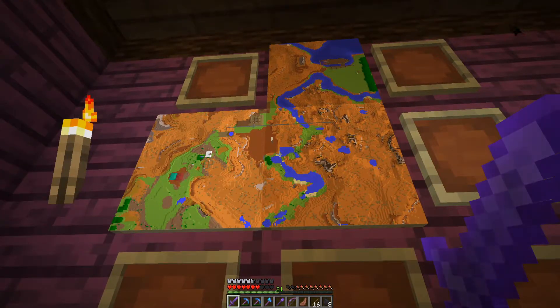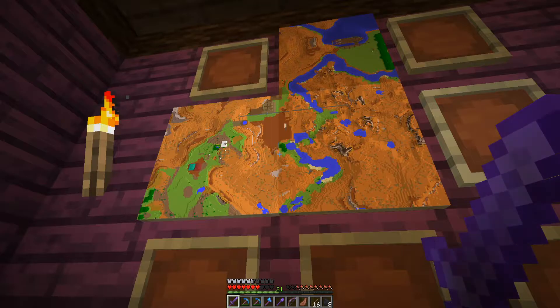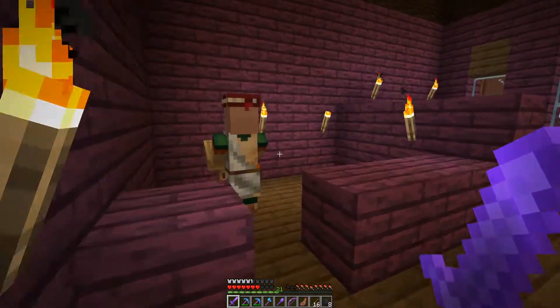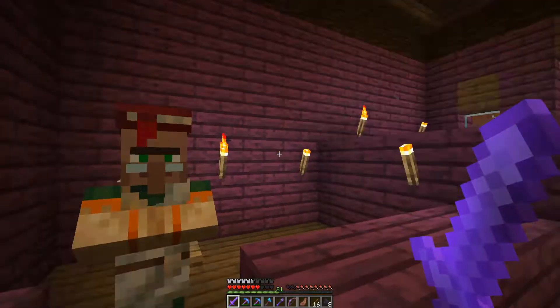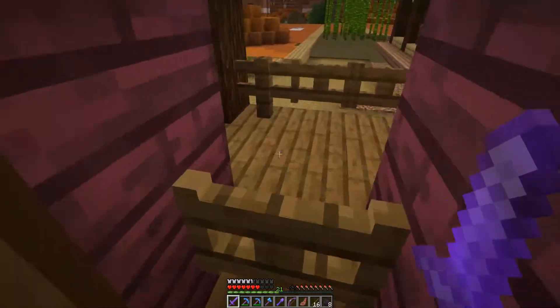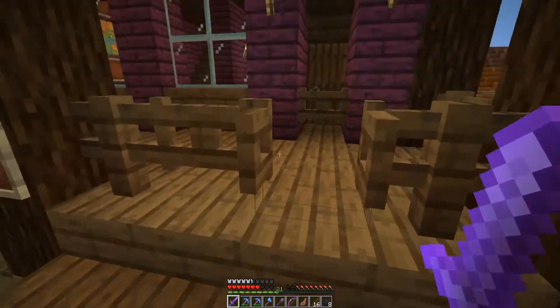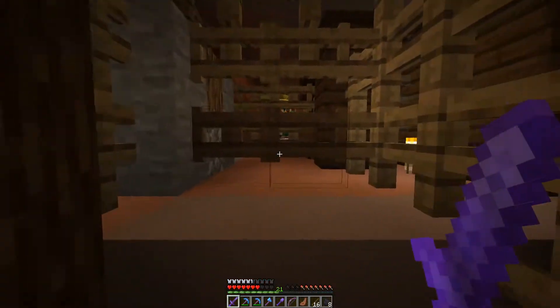I'm also going to save this map as it is, so as we build stuff later on we'll update the map but we'll still have the old one as well. There's another friend up here I'd like you to meet — Doc Emmett Brown. He's a librarian. He's got a mending book here for two emeralds. That is two emeralds, but it's a mending book. I may have introduced him to Larry the same way I did with old Joe here — they both got to be really close friends with Larry before being given their positions here at the mine.